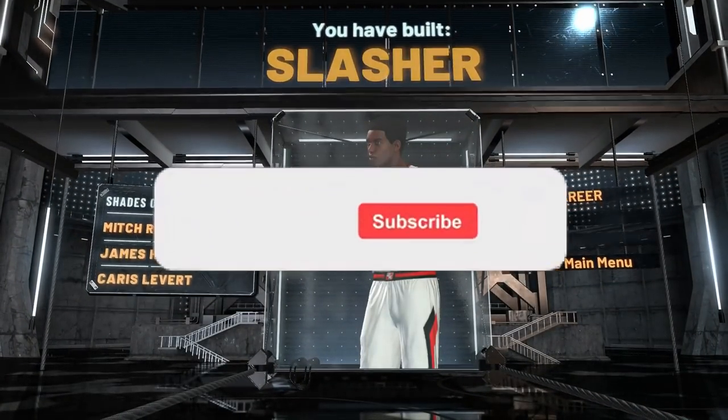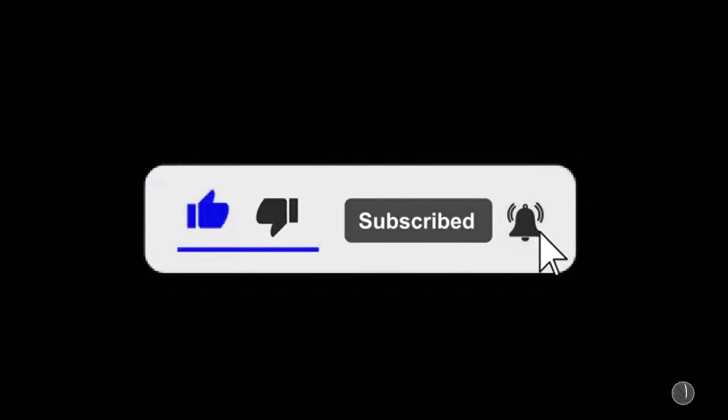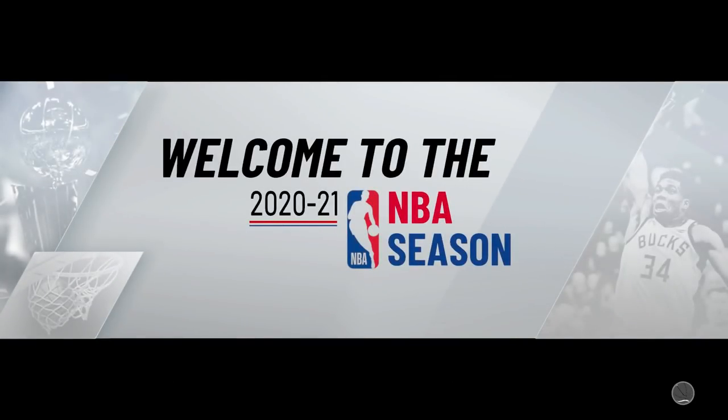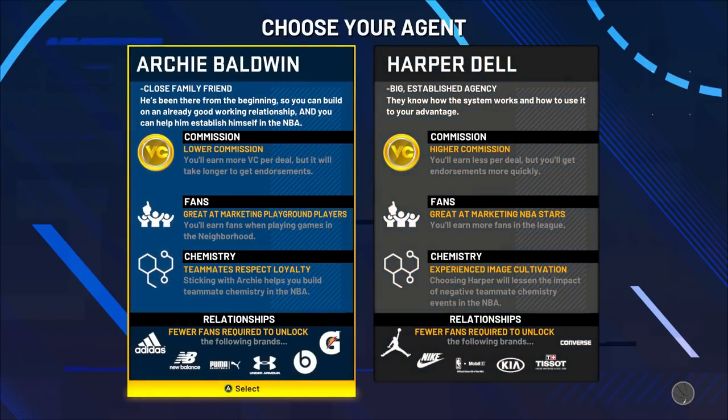I'm gonna click Start MyCareer. It should let me skip because I already watched some of the cut scenes, and we're gonna go straight to the park. So if you guys want to go straight to the park and skip all those cut scenes, make a player, watch some cut scenes, dashboard, and then load back up. Make sure to drop a like on this video if you guys are excited for 2K21 and subscribe to the channel — I'm gonna have plenty of videos coming out before 2K21 even drops.